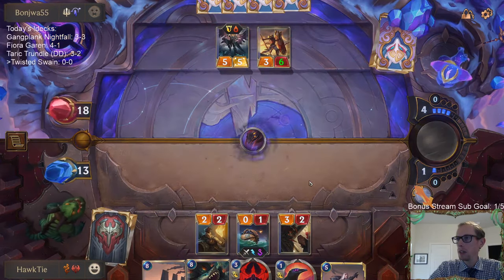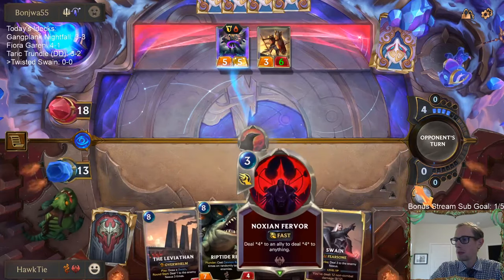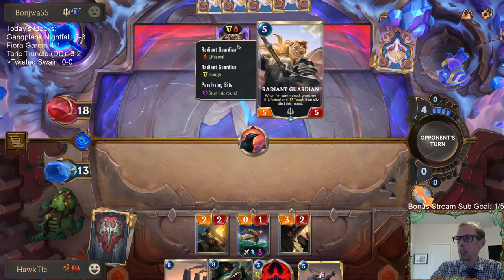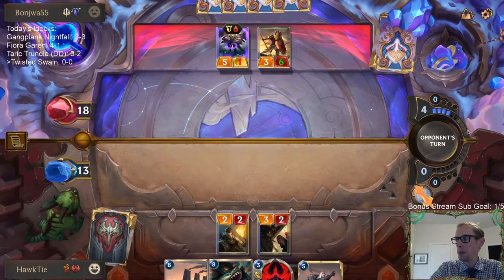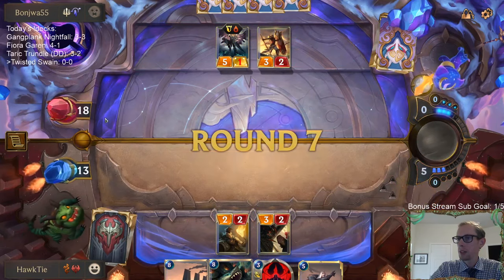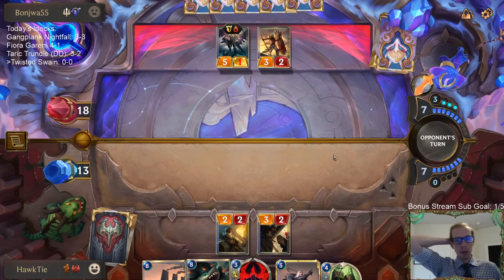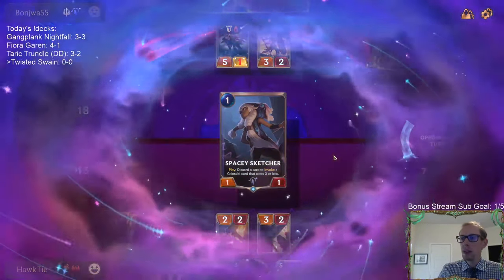We're going to have to use two cards to get rid of Radiant Guardian — that's just how it is. Using the Powder Keg puts Radiant Guardian down to one health where we can just block it with Dreadway Deckhand or Arachnoid Sentry. We just simply block it, because they're already at 18 — the gaining five life isn't a big deal.